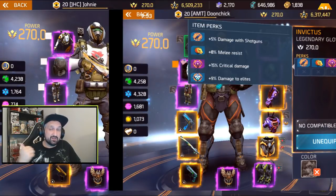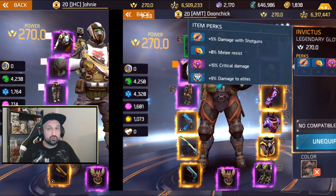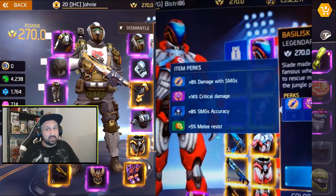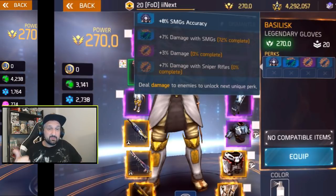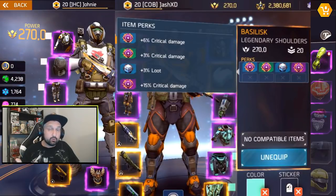For gloves, Dune Chick has shotgun damage, elite damage, max crit, and 8% melee — pretty good for shotgun users. Interesting gloves for SMG users: SMG damage, SMG accuracy, 14% crit, and some melee resistance. Then the ones I mentioned earlier with SMG accuracy, SMG damage, base damage, and sniper damage — that means 10% damage when using SMGs and snipers, plus SMG accuracy, but no crit or elite. It's very nice for PvP.